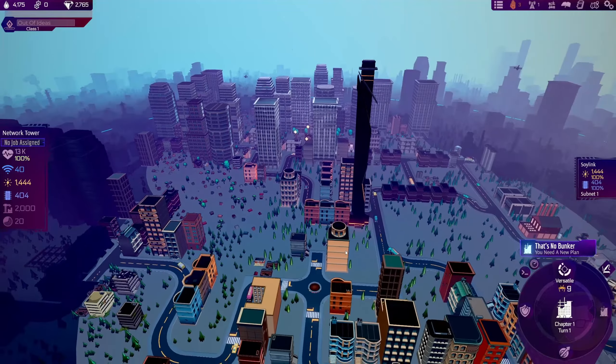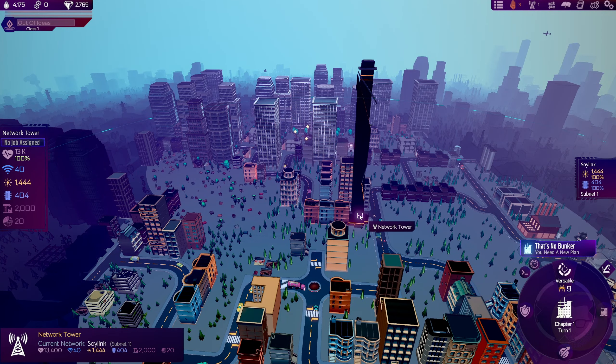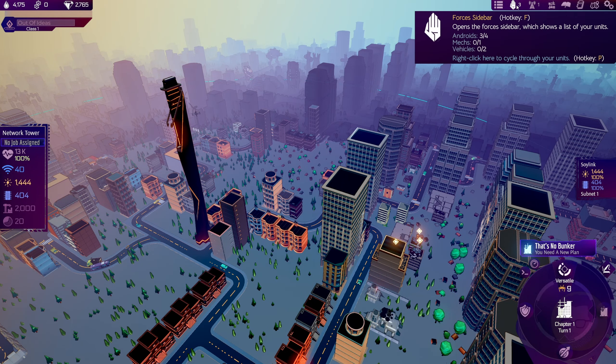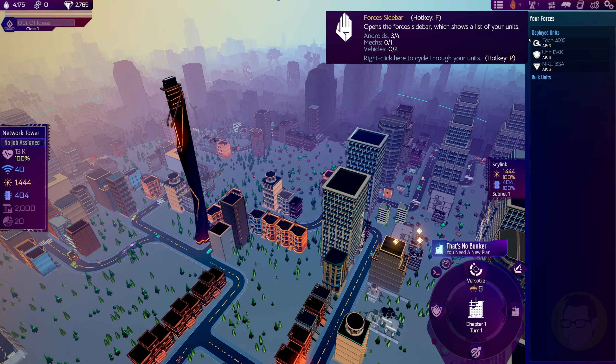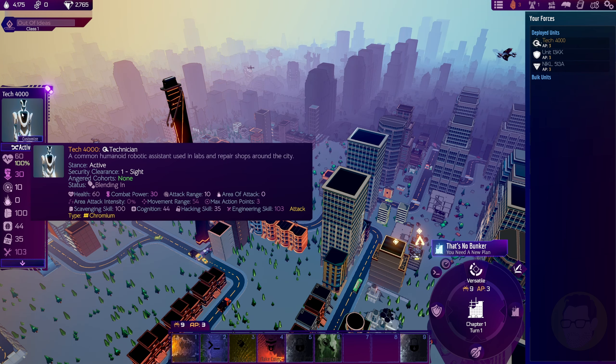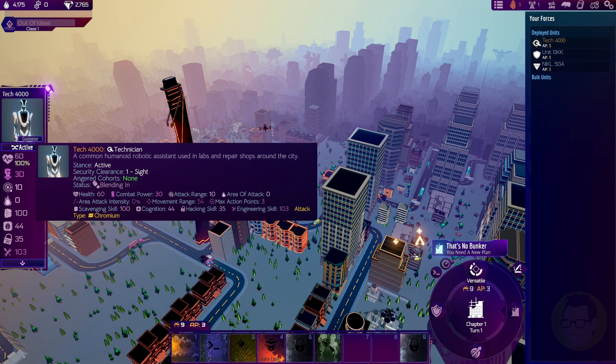When we start off in the prologue, we start off with our network tower. Everything needs to be linked to this network tower. If we go up to our forces, we have a Tech 4000, which is basically a technician robot. You can see all of its characteristics - it has lower combat power and attack range, but it's also good at hacking and engineering especially. It's the type of robot you'll probably want to use for hacking jobs.